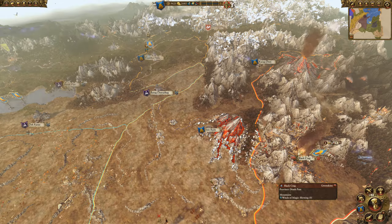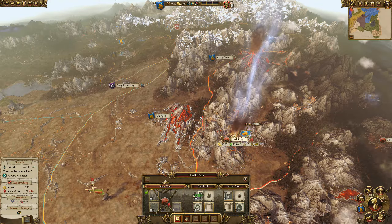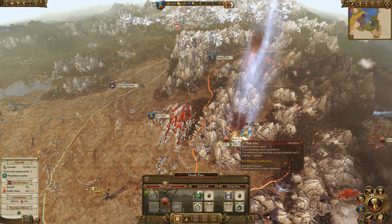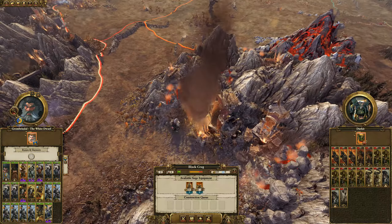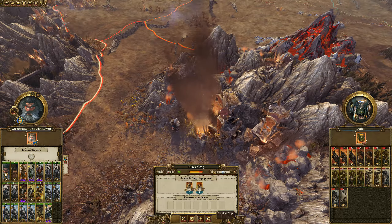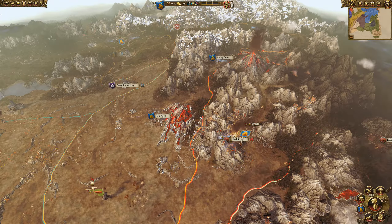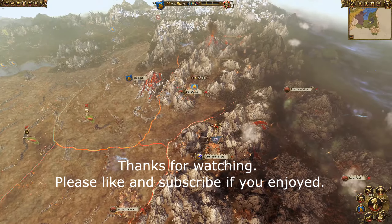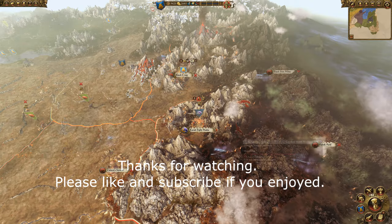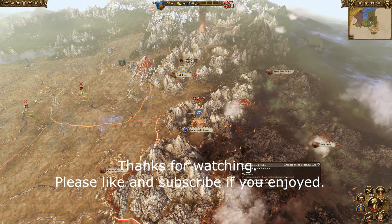I'm going to stop here for today — this segment is about 15 plus 12 minutes. Right at the very beginning of the next video we are going to attack Black Crag. I'm continuing to build right now and about to save. Taking Black Crag is next, then on to Black Iron Mountain and Karak Eight Peaks — a really big place in dwarf lore. Hopefully you all enjoyed and I'll see you all next time.